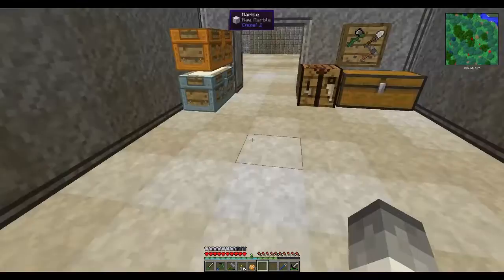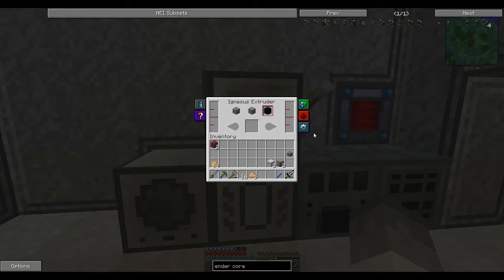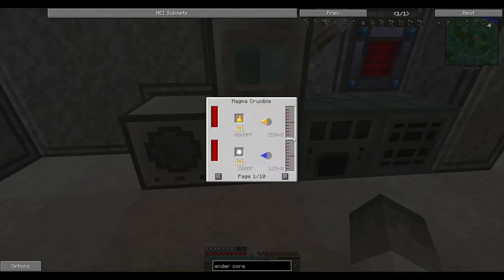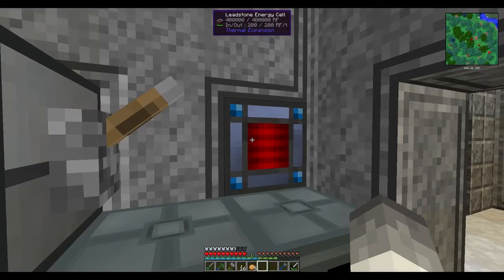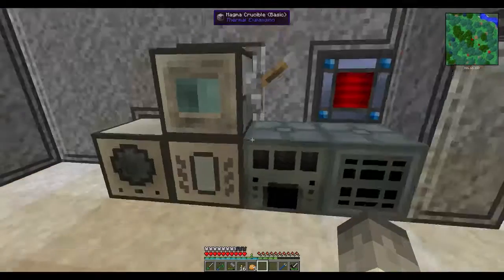I'll show the igneous extruder before I end the episode. I have netherrack in my inventory — you're probably thinking why would you need netherrack. Netherrack can be turned into lava, and also obsidian and cobblestone can be turned into lava. You can see down here the amount of RF you'll need for the recipe — it's 320,000 RF. How much do I have in here? 40,000 — that's no good.